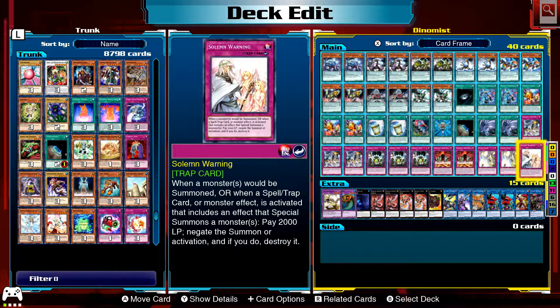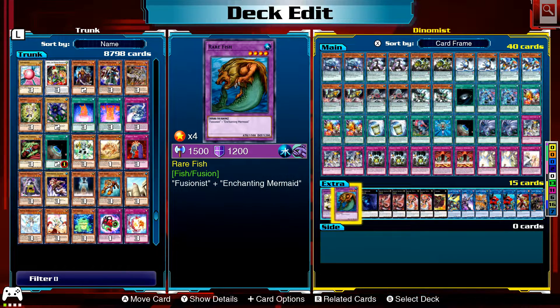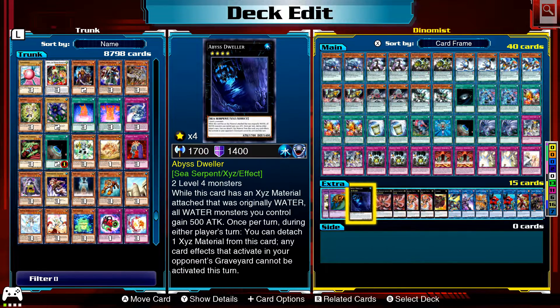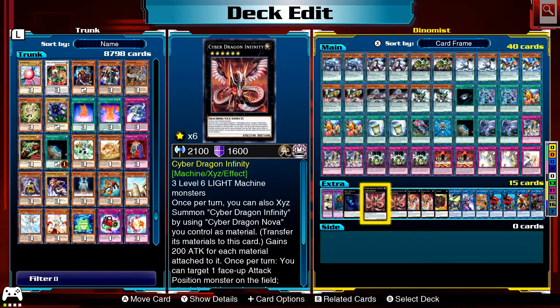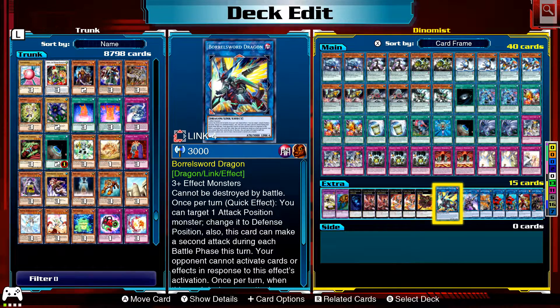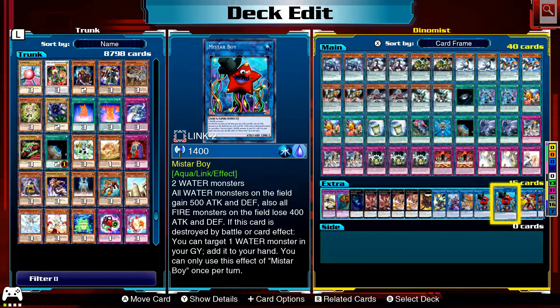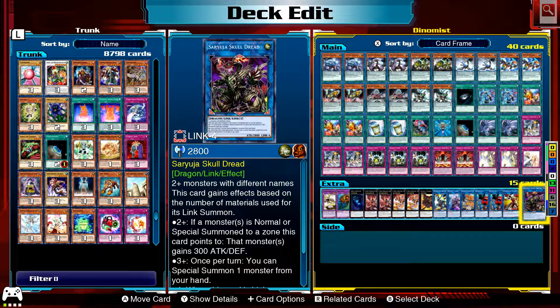A couple of Solemn Strikes and Warning as well. For the Extra Deck: Pen Dragon and Rare Fish are the fusion targets. Abyss Dweller is in here since everything in the main deck is Water. The Cyber engine — Cyber Nova and Infinity — is easy to access since all monsters are level four or five and all are Machines. Also: Cowboy for game, Borealsword, Decode Talker, Nightmare Serverus, a couple of Mistar Boys since it's a Water deck, Power Code Talker, and Saryuja.